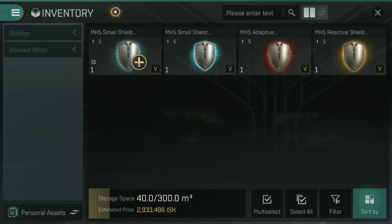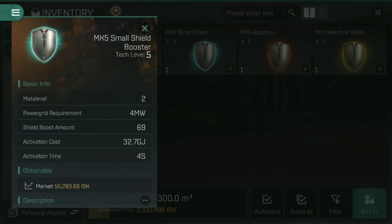Looking at the active side of things — the Mark V small shield booster has an activation cost of 32.7 gigajoules and activates every four seconds. Unlike armour repairers, shield boosters apply their repair at the beginning of their activation — you tap a shield booster and it boosts immediately, then there's the four second cooldown before you can activate it again. It boosts 69 shield hit points every four seconds: 32.7 gigajoules is turned into 69 shield hit points. It's not as much as armour repairers, but it is faster.